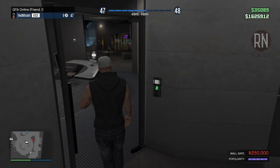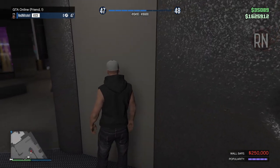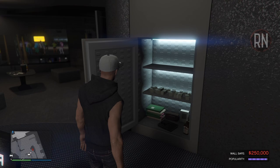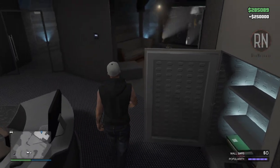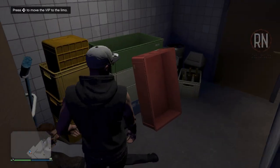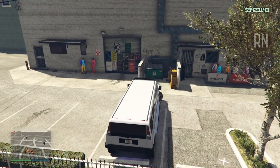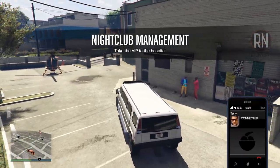The safe only has a capacity of $250,000, and once it fills up it stops generating income. When it's full, both the money symbol and cash balance will be displayed in red, and at that point you'll want to empty it so it continues to make money. When you come in to check the safe, you will almost always be presented with one of the eject patron missions as well, so after collecting your cash, go and remove the undesirable from your club and boost that popularity while you're at it. Maintain your promotion level every one and a half to two hours using any of the methods shown, and collect your cash from the nightclub safe regularly to avoid it filling up.